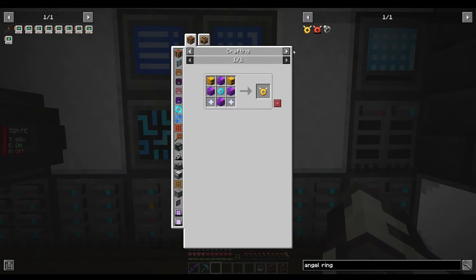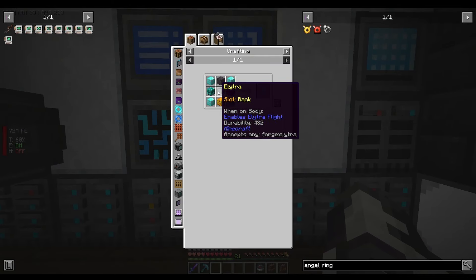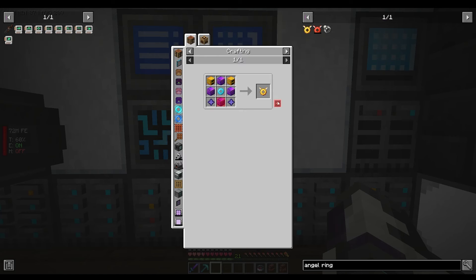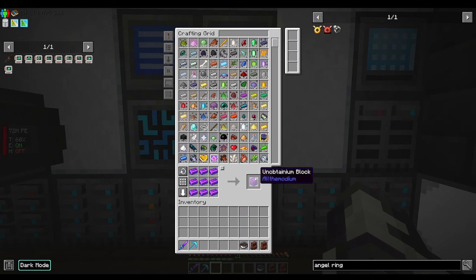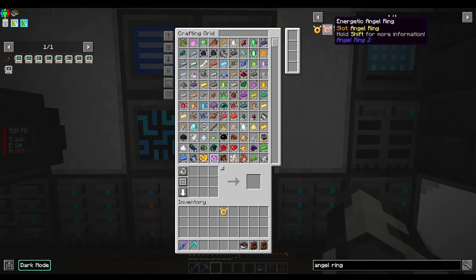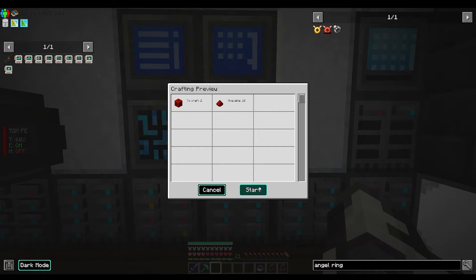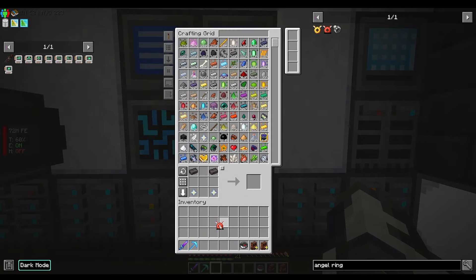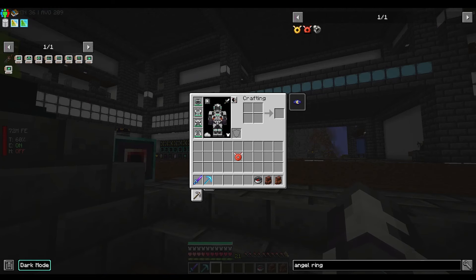What we're trying to make is the angel ring. You need a light for the diamond ring, and then all of this. It's not too hard - we've got pretty much all of this automated. This one drains XP, but if we upgrade it to energetic it'll use power instead. There we go, and it's already charged up.